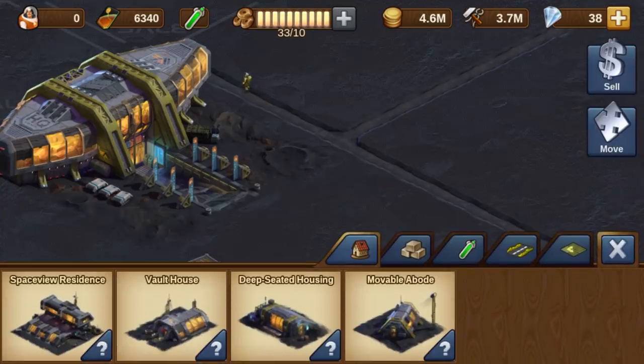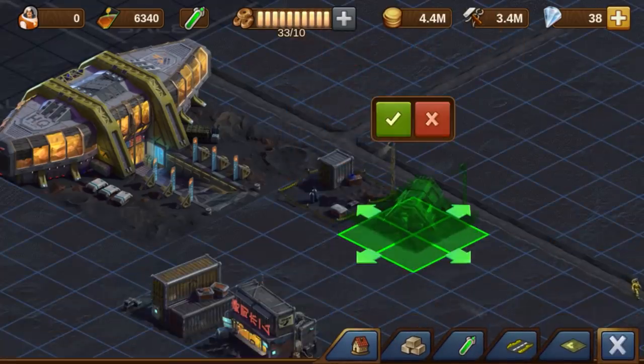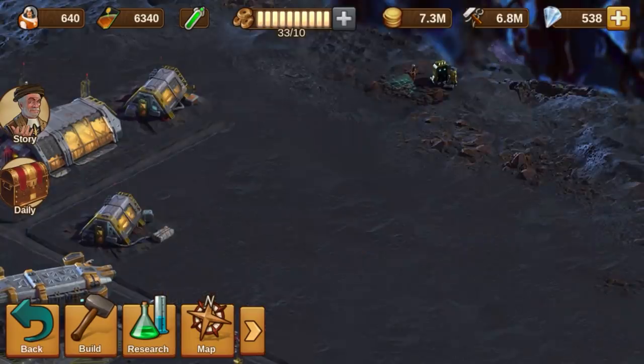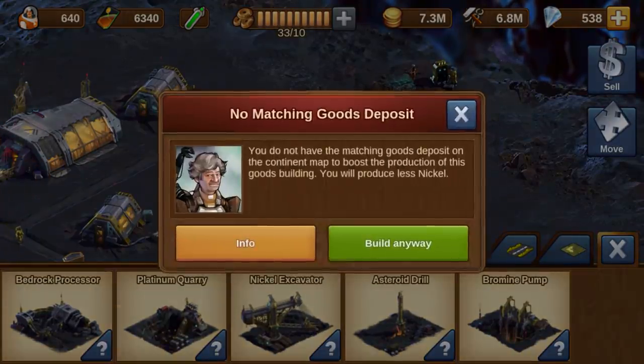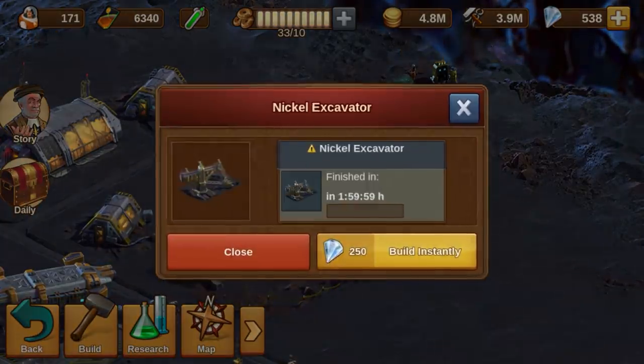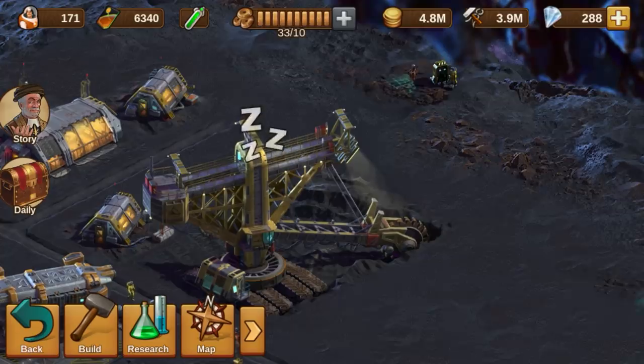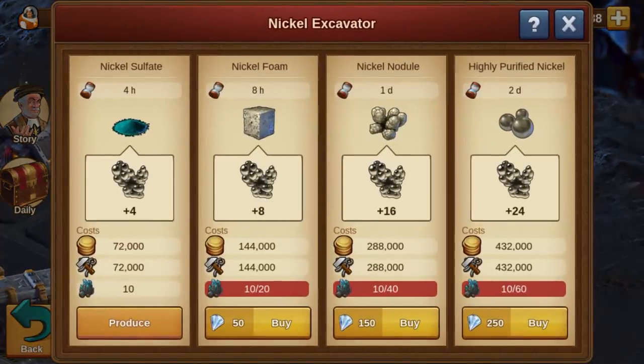Build up your new colony on one of the asteroids in the asteroid belt by placing residential buildings for your colonists. To obtain the new goods that will advance you through this space age, you will need to place goods buildings in your colony. The production of these goods will require asteroid ice, a similar space resource to the one found on Mars — Mars Ore.